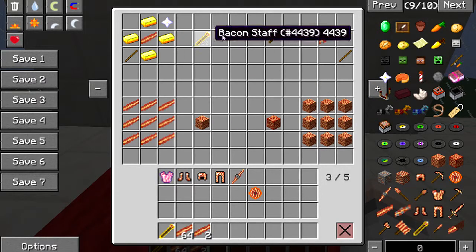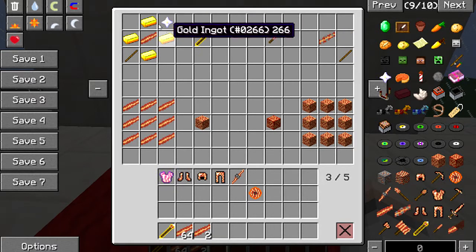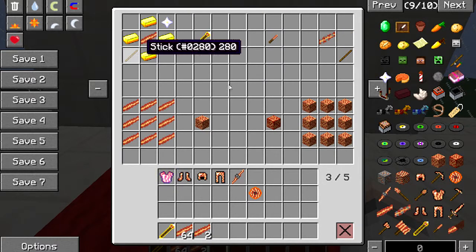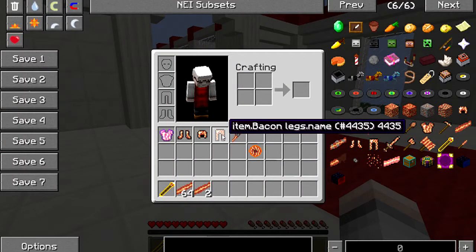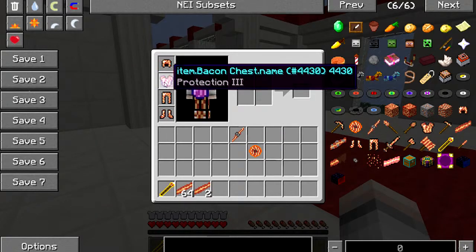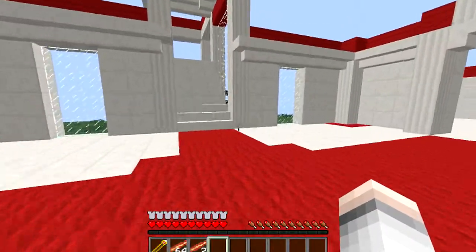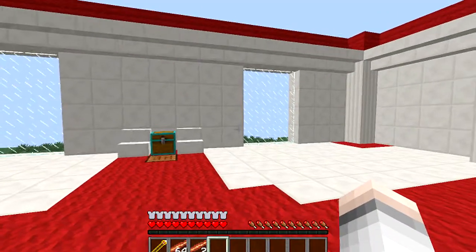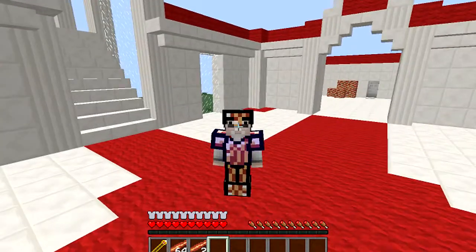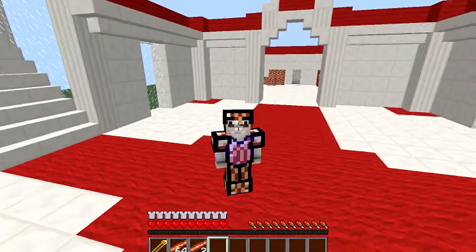That fills all your hunger. You need a nether star for it, but that solves all your hunger problems in your world — basically solves world hunger. Four gold, a piece of bacon, a nether star, and a stick. The bacon armor gives full protection, and you've got your bacon swords and bacon bits — everything you need.